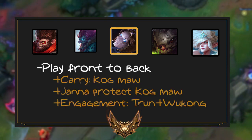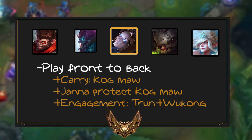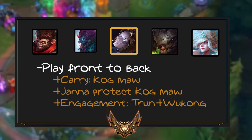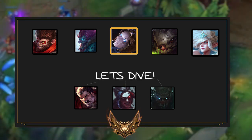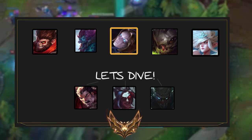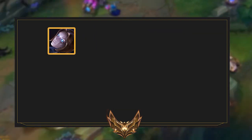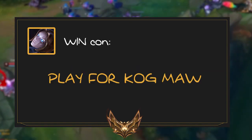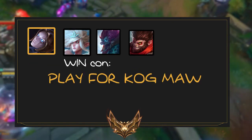They have Orianna mid lane, Kog'Maw as the carry, Janna to protect Kog'Maw, and pretty good engage with Trundle and Wukong. The Darius and Pyke composition wants to dive in, so all Janna and Orianna want to do is play with Kog'Maw. Orianna's win condition is simply to play for Kog'Maw, and so is Trundle and Wukong.